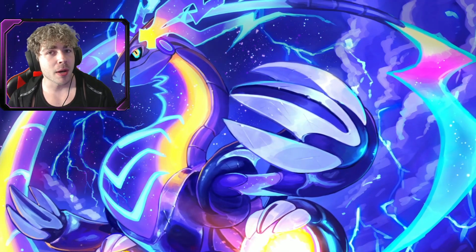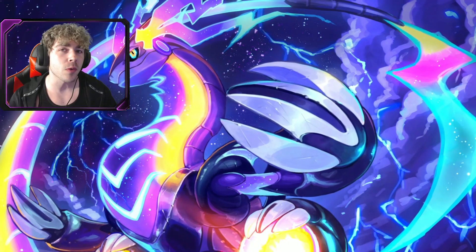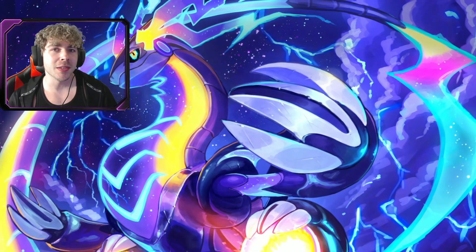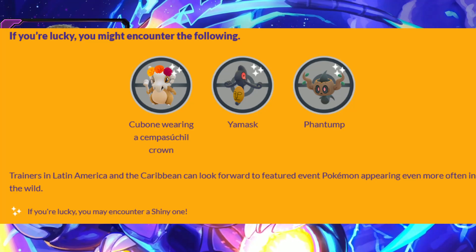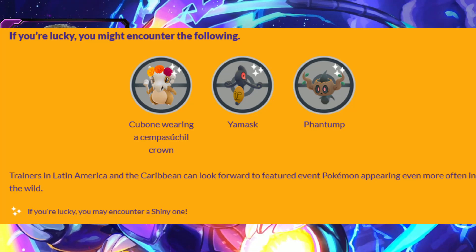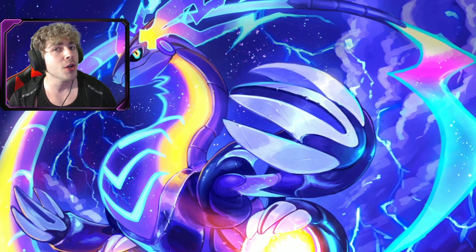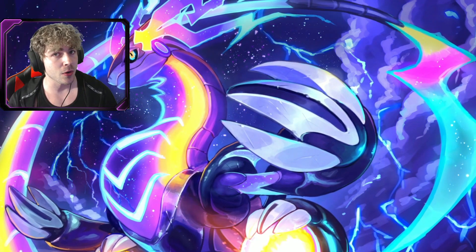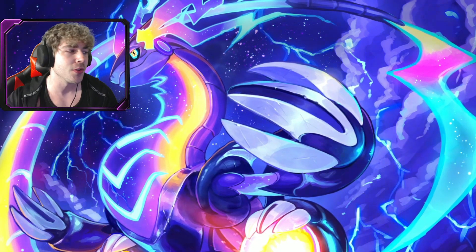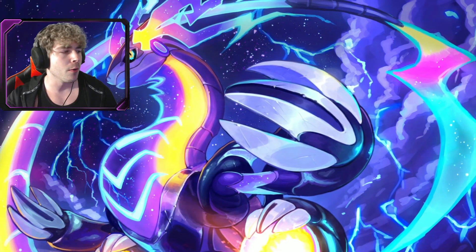If you want to help the spawns of Cubone, you could go to Latin America or the Caribbean to get more spawns of Cubone and other featured spawns too. It says right there that trainers in Latin America and the Caribbean can look forward to featured event Pokemon appearing even more often in the wild. So you might want to check out Sao Paulo, Brazil and see if the spawns are better for Cubone there.